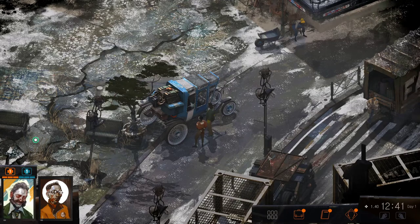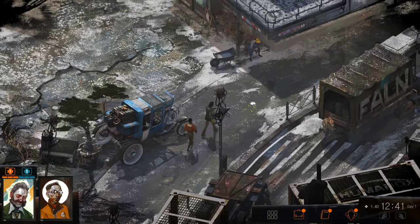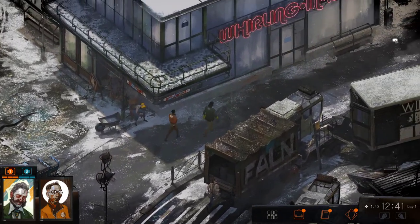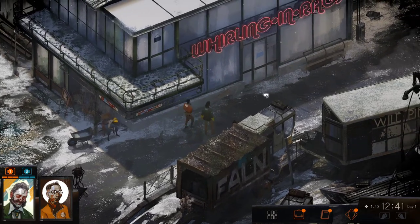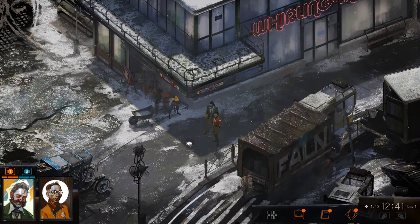Hey kids, and welcome back to Let's Play Disco Elysium. Last episode we were basically wandering around somewhat aimlessly because we're trying to get by. We're trying to get the body down from the courtyard. We've been trying to get access to the dock workers, but there's this strike going on and there's this big brute blocking the way. I have a weird feeling that if we try to fight that guy or are too aggressive with him, we're going to get killed immediately.